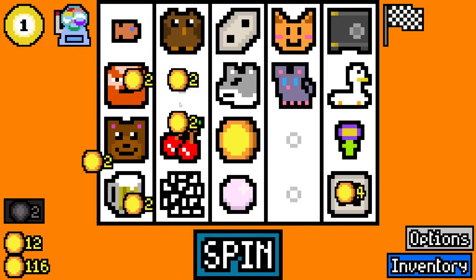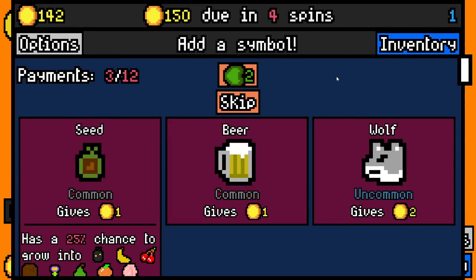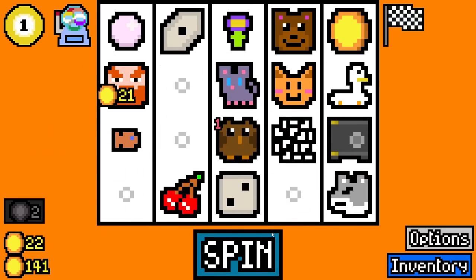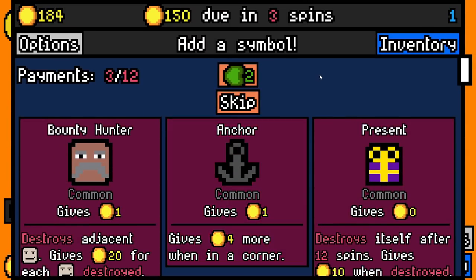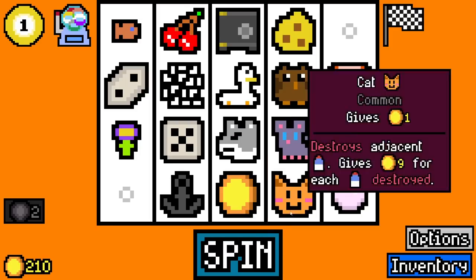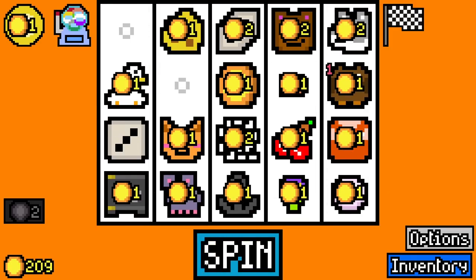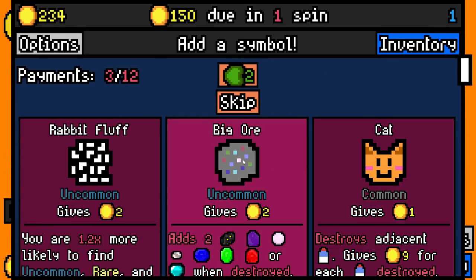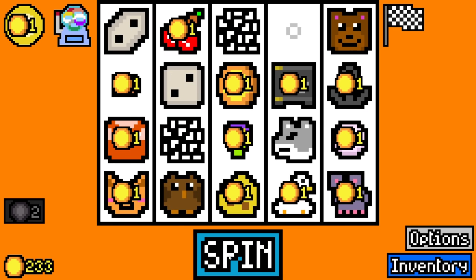If we get bird hut, that would affect the owl but also the goose. We need to actually find bird hut because it's like one in whatever many chance of finding that item. We've got checkered flag — that's the first step towards a pretty good checkered flag build — but we do need the other bonuses. We need bird hut, we need checkered flag essence.